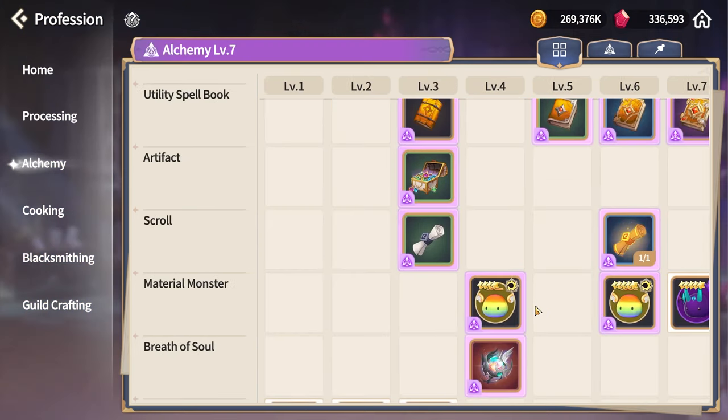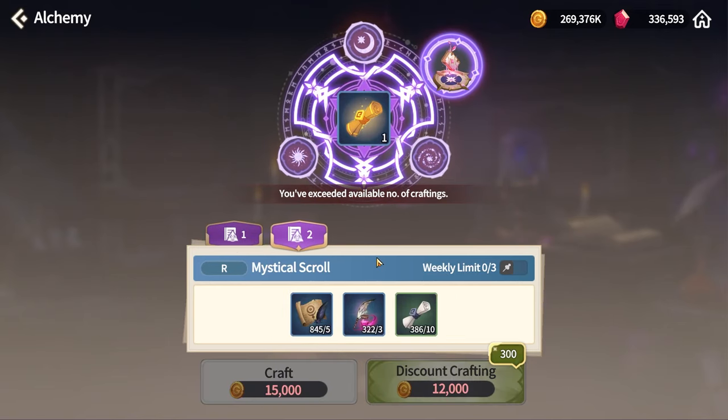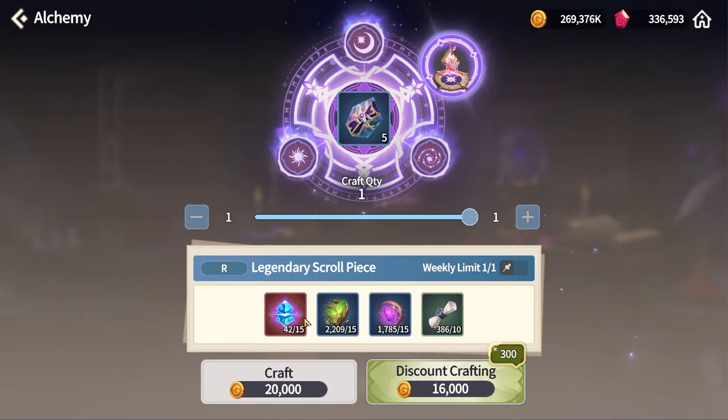Then go to the Alchemy page and click on the Mystical Scroll section. I really encourage crafting the three weekly Mystical Scrolls. Whether you craft the daily one is optional — I personally don't because the materials cost doesn't pay back the value of the scroll — but if you really want to hunt for banners, do the daily one as well. Another optional thing is Legendary Scroll pieces; they're expensive for what you get, but you can craft five pieces every week.